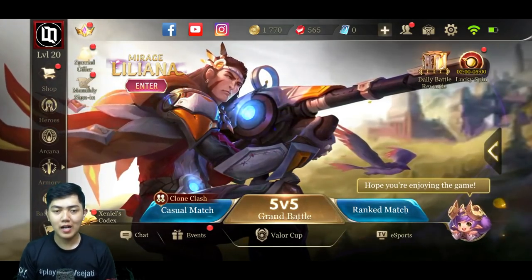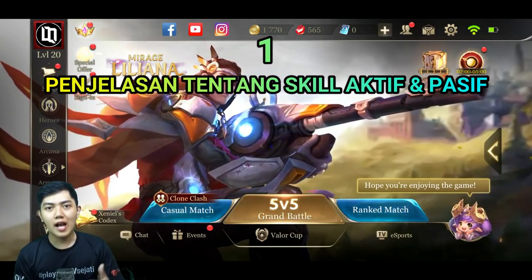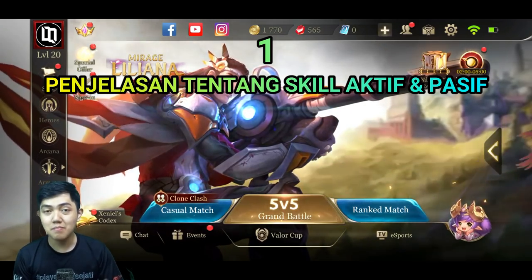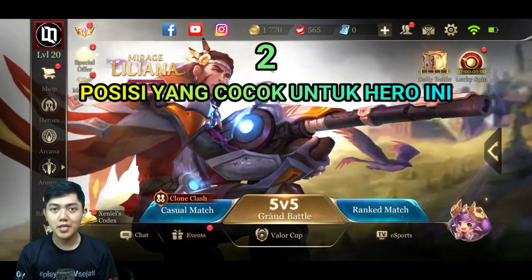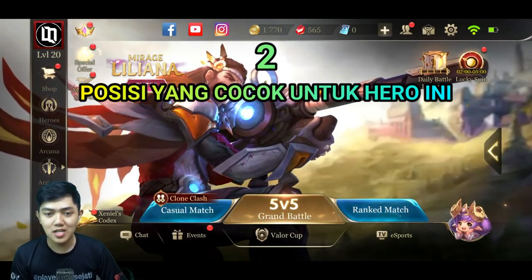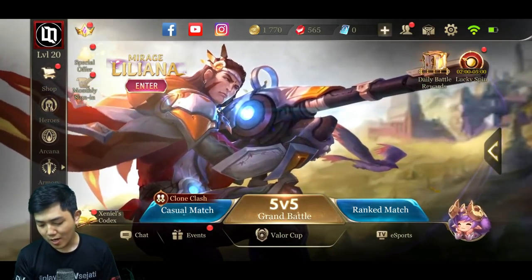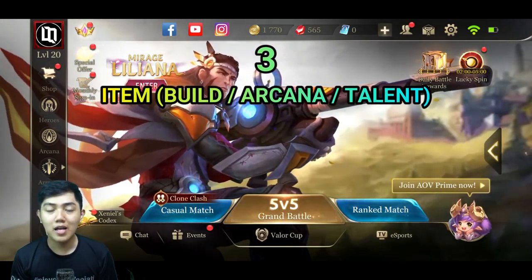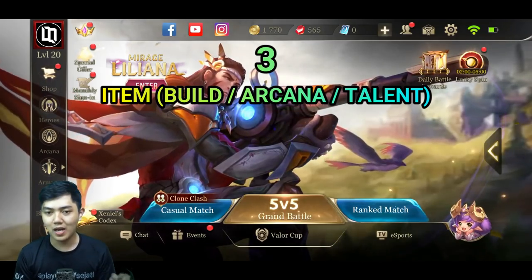Oke, jadi aku bakal membahas tentang Yee Bennett ini. Pertama mulai dari skill-skillnya — skill aktifnya gimana, skill pasifnya gimana, lalu gimana cara kombo skill-nya. Yang kedua, aku juga bakal membahas posisi apa yang cocok buat hero ini: apakah di mid, di abyssal laner, di axe laner, jungler, atau di observer. Lalu yang ketiga, aku juga membahas item-nya — buli-nya apa, alkana-nya kayak gimana, talent-nya apa yang cocok.